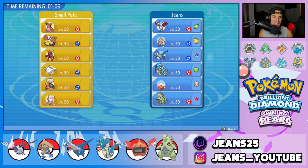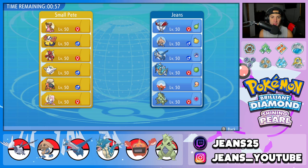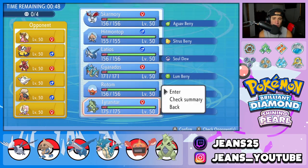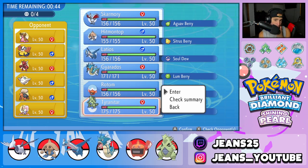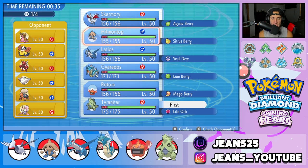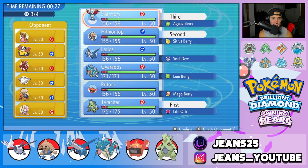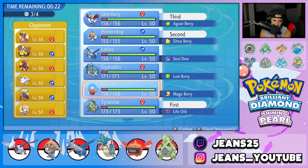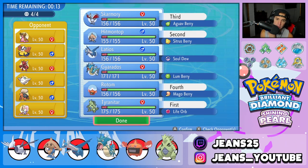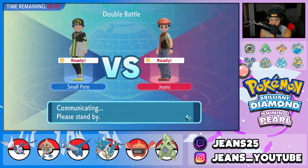Second battle coming at you. Going up against another cool team — Gastrodon with Storm Drain, which is again a problem for my Gyarados. He's got Hariyama for Fake Out control, Scizor who's an absolute beast, Togekiss who we can counter with Skarmory, Torkoal, and Cresselia. I'm leaning toward leading Tyranitar because if he leads Cresselia she can pop an easy Trick Room. Maybe Tyranitar and Hitmontop as a lead. I'll also bring Skarmory and lean toward Rotom because of that Scizor.